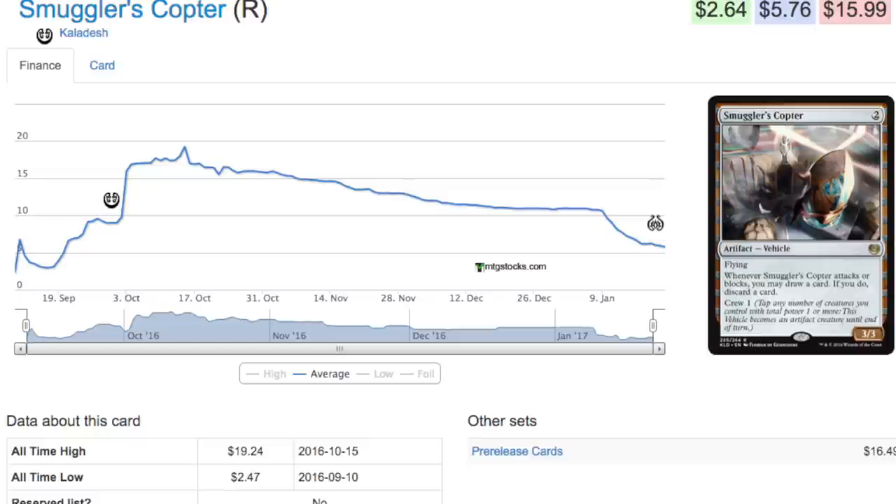That's what happened with the Amonkhet block — that was a super weak block. I don't care what anyone says about the gods and all that, the cards sucked. Battle for Zendikar was an awful set. What happens is they push the power level, then — like with Abrupt Decay, RTR was very good, Deathrite Shaman which is banned in Modern was very good — they push the power level of cards and then realize this card is too strong, we need to ban it. And the next few sets they create will be super weak — I mean, Journey into Nyx was really bad.